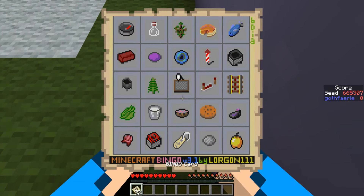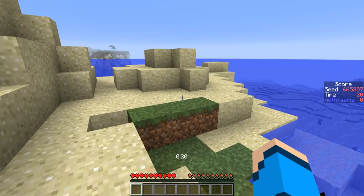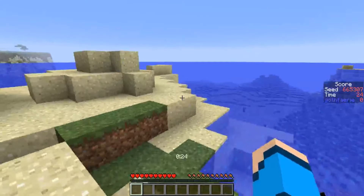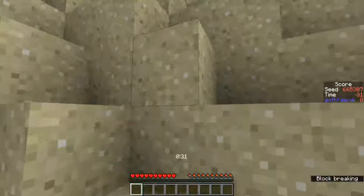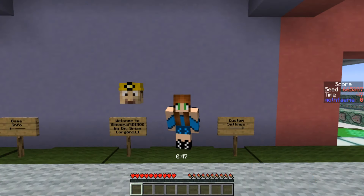And for the practice seed this week we have seed 665307 with the card pictured here, where the goal is to either go for bingo or for blackout. You can play as many times as you like and you're looking for the fastest time possible. This seed starts us off in a desert area. We have another desert savannah visible across the water in that direction, and over in this direction we have some more desert savannah — this desert savannah is pretty much its own little island, and that's all you can see.